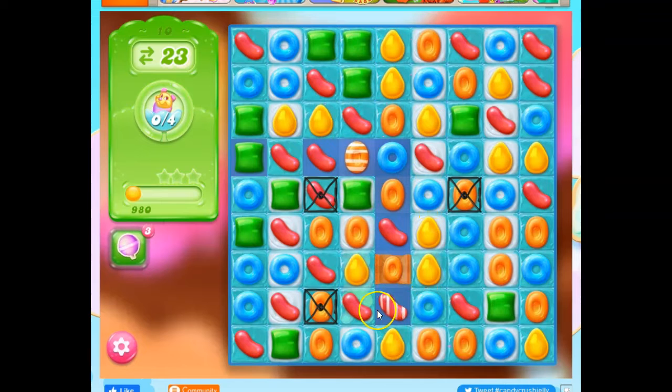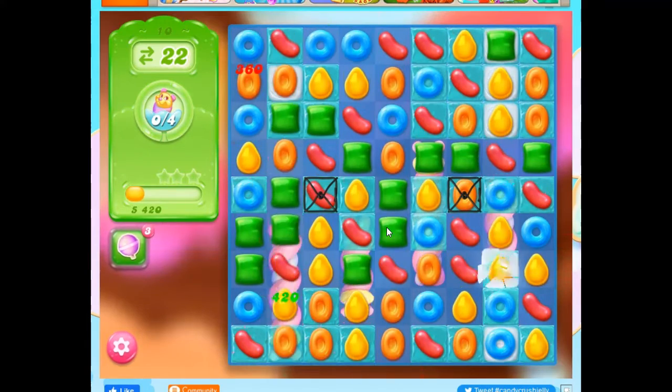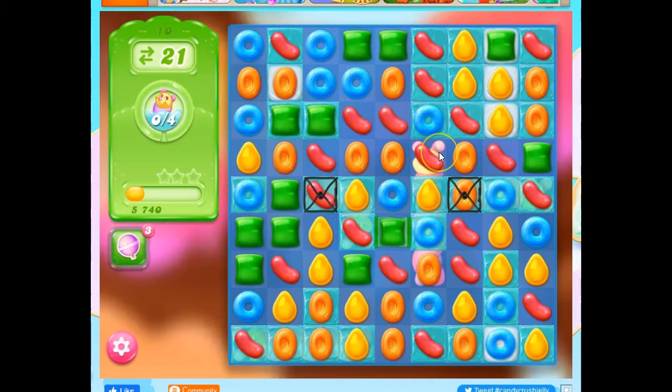Look at this striped wrapped combo right at the beginning — I like that. I want to go for it. I want to go for the middle bits; I think those are the better places to go when we match. Now I've got a wrapped candy that I'm trying to set up.